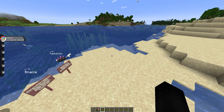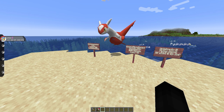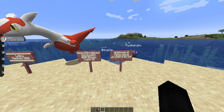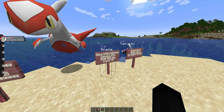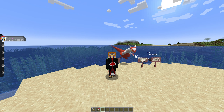The final thing to cover is how Mega Latias works, because you can actually mega evolve it. Mega Latias spawns in the exact same biomes as regular Latias — you'll just have to encounter it as a boss, defeat it, and then you'll get the Mega Latiasite. From there you can do the normal mega evolution process, just like all the other ones.